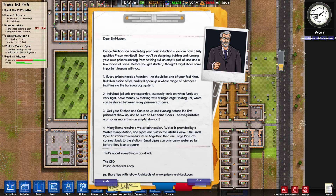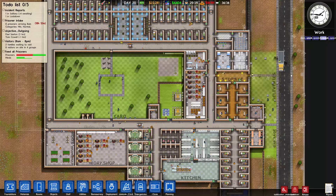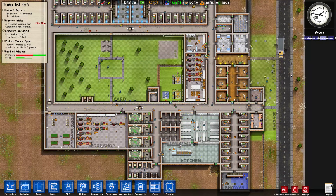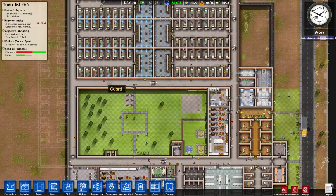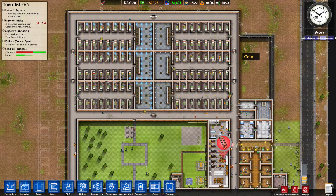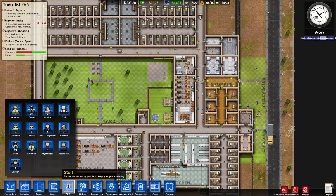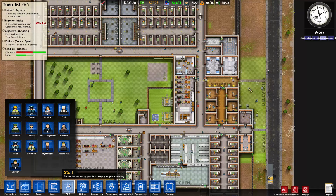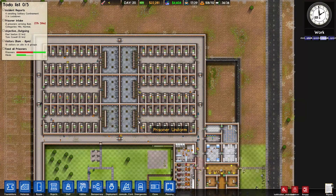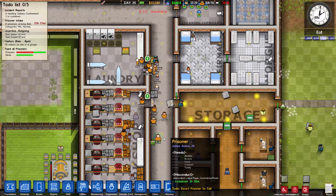Hello everyone, welcome back to Prison Architect Alpha 14. We're back in the prison, hitting play. Last time we left off working on the workshops, just installed the cameras — they're still here, looking pretty good. I think I forgot to save last time, but it looks like everything's still the same.